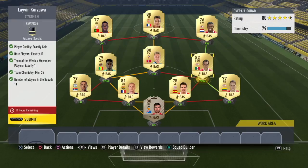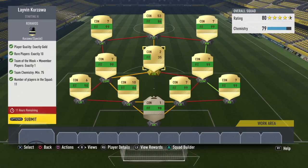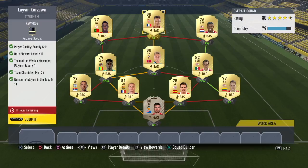Everyone gets perfect chemistry, although you need to convert Guardado to a center defensive mid — that's the only thing. You don't have to, but you should. Then we have Nidaya, who I also packed yesterday, and I think he's going for around 650–700 coins — really cheap. Then we have Daniel Vaste, who I bought for 800.